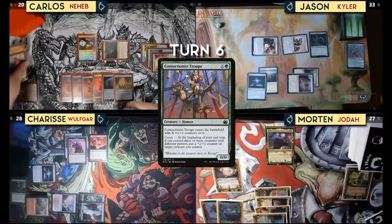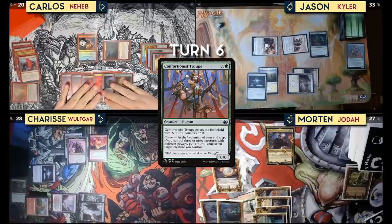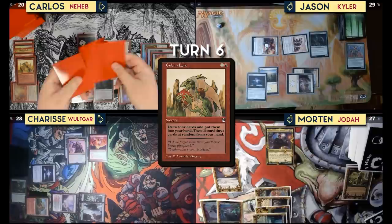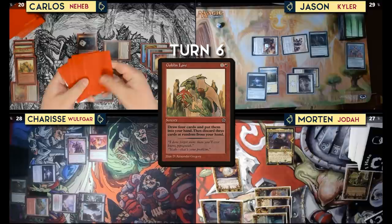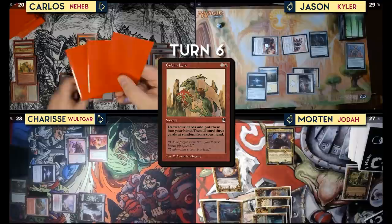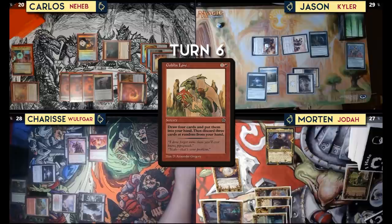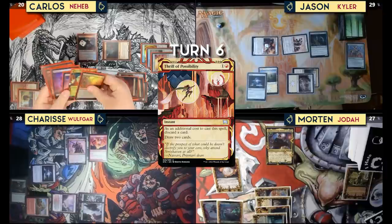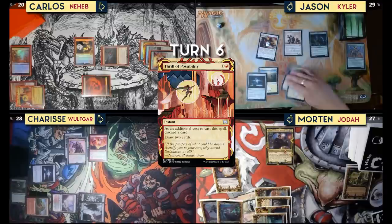Oh, that is the worst thing to play! It enters the battlefield with zero counters on it. I'll just attack with Backdraft Hellkite — gives all my instants and sorceries flashback until end of turn — sending the 4/4 at Jason in the air. Second main phase, I'll cast Goblin Lore: draw four cards and discard three at random. Two of them are lands, two are Dragon's Approaches. I'll cast Wild Guess, discarding a Dragon's Approach to draw two cards, then cast Thrill of Possibility with flashback discarding another Dragon's Approach to draw two more cards. Pass.